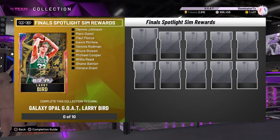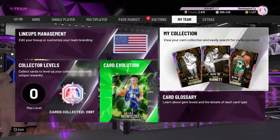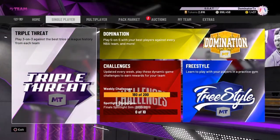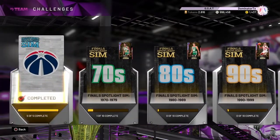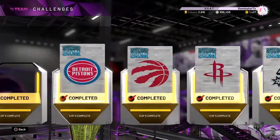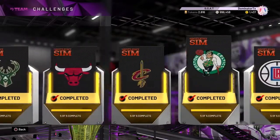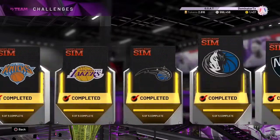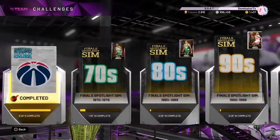Goat series — hopefully he's 99 overall. I have Kobe Bryant obviously, but I don't have Michael Jordan and I don't think I'm going to need him. Take it from me — I've completed every single spotlight to get to Kobe. The Finals spotlights are much, much easier — only 10 games each, so you're looking at about 25 hours at most, and you get Goat Larry Bird. Let me know what you think — bye!